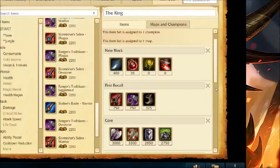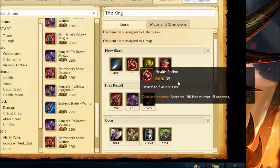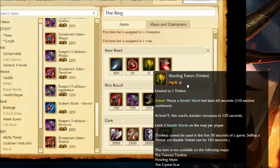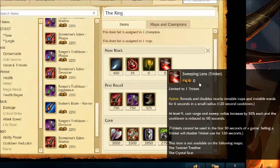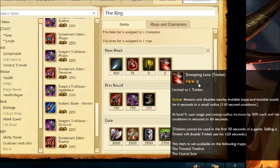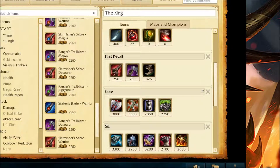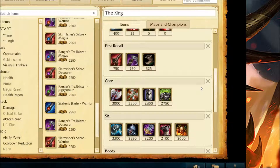Let's jump into his items. Starting off: Hunter's Machete, of course, with the jungle — that's a no-brainer. Health pots, and then Warding Totem or Sweeping Lens, whichever you prefer. I normally go with a Totem in the beginning and then swap to the Sweeping Lens later after the second recall. But half the time I forget to do that anyway, so pick or choose however you want.